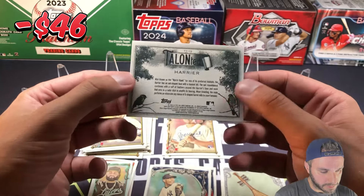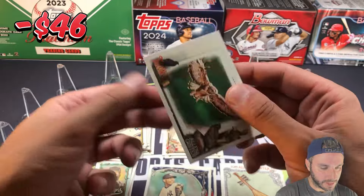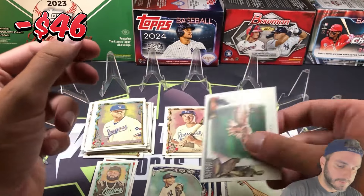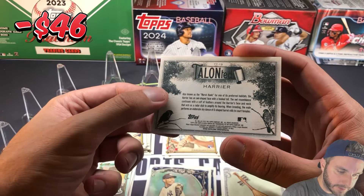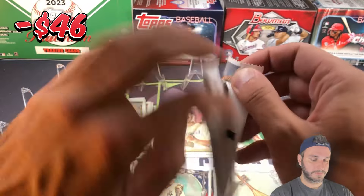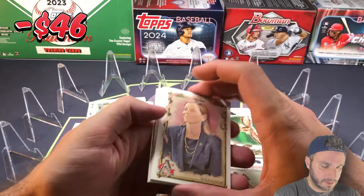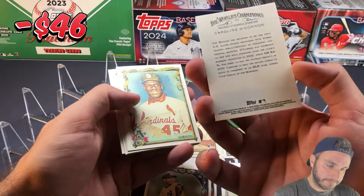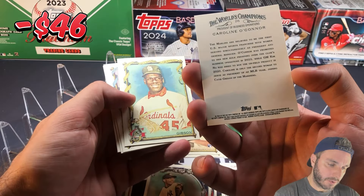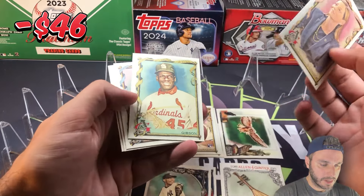I'm officially old and out of touch. Harrier — I do like birds, so we'll take that. I liked the zoo and birds cards in Heritage, the Cardinal and Blue Jay. Is that an insert though? Yeah, Talented.